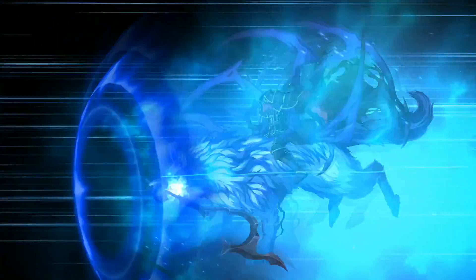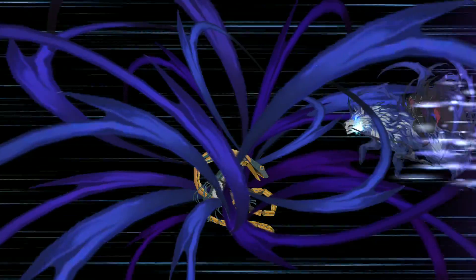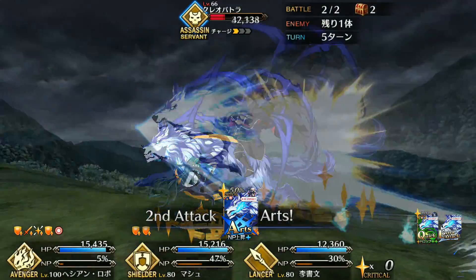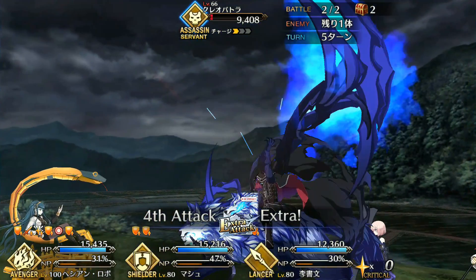Clifford is a 4-star Avenger with a hybrid arts/quick deck. Right off the bat, he's notable for being the only Avenger who isn't A) Limited, B) Storylocked, or C) Angra. This means you have a chance to get him in the course of regular banner rolls. That said, I suspect we've got more Jalters out there just on the pure volume of Quartz spent.